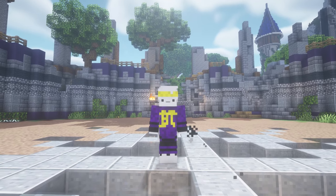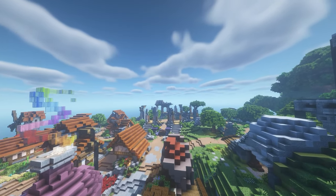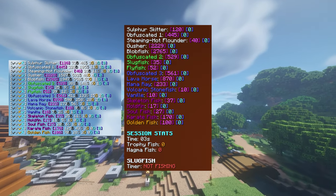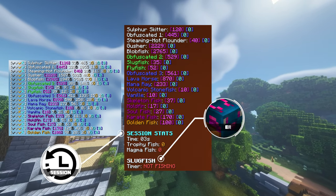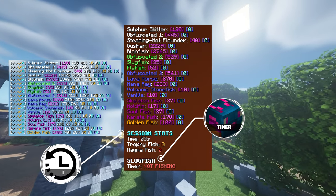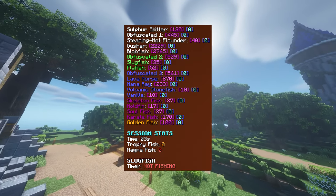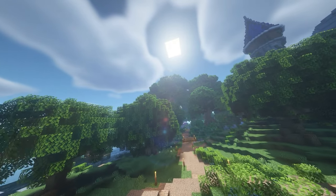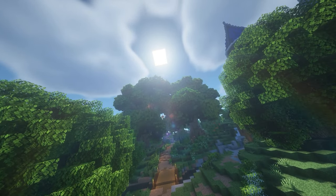Remember I told you it wouldn't be the last time I regret my decision. And since I'm still the number-loving person I was a year ago, I also decided to code a mod. This mod not only lets you track the trophy fish you've caught, but it also gives you cool insights on your current fishing session. I also coded a slugfish timer. It's a pretty basic standalone mod, and if you're interested, it's available on my Discord. Note that it's a forge mod, so you'll need the latest version of forge installed.